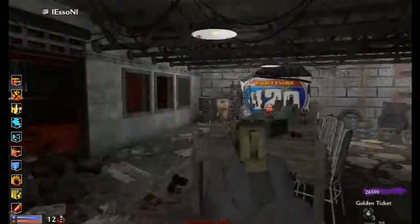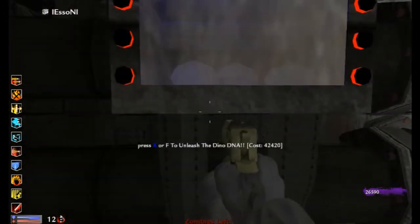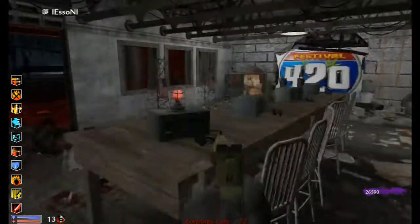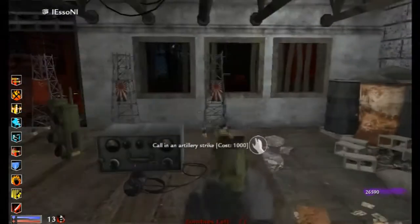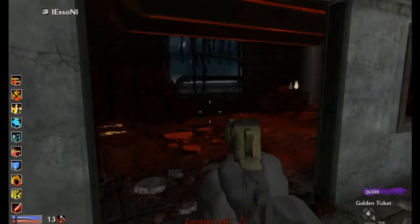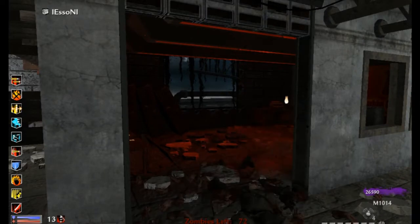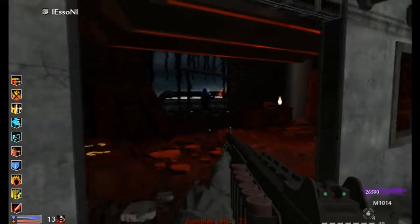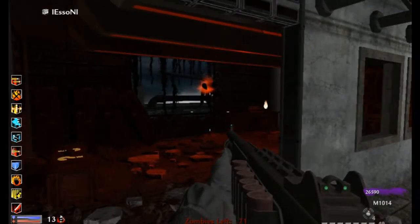I'm bringing you a new series where I'm going to be buying all the endings to the map, activating the DNA machine, as well as little Easter eggs involved on some maps. To get to the Bible ending, this one's very easy — all you do is come into this room, find the machine, and save up for it.